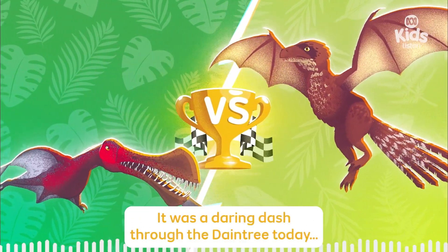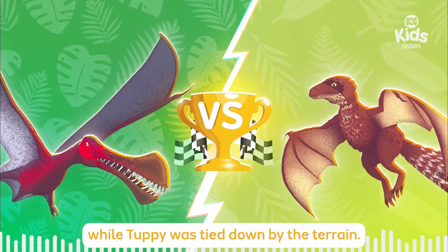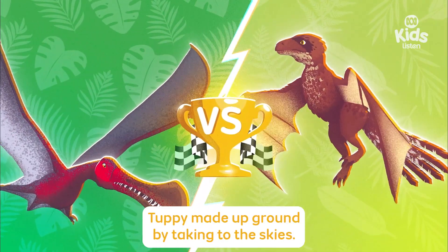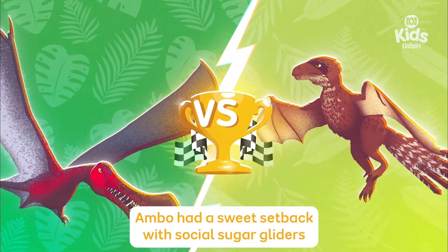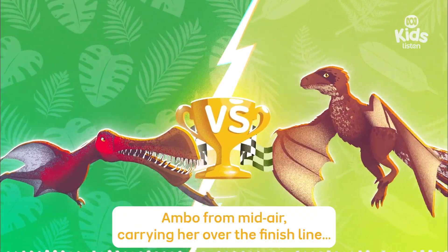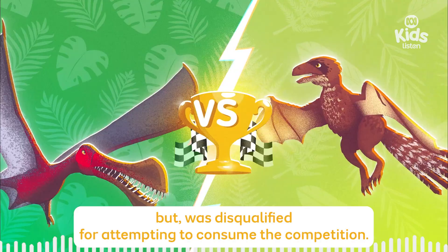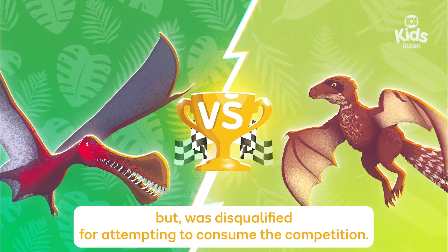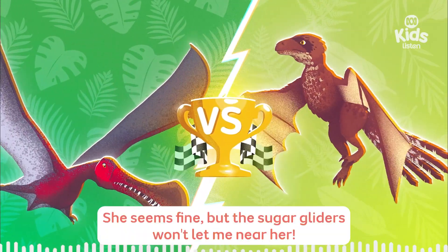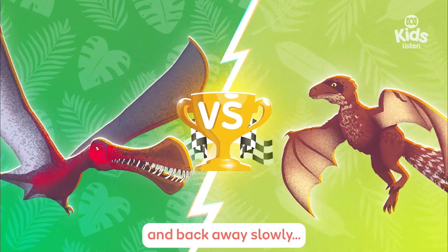Give the Domers the recap in the action replay! It was a daring dash through the Daintree today! Ambo was right at home in the rainforest and took an early lead while Tuffy was tied down by the terrain! After vanquishing the vines, Tuffy made up ground by taking to the skies! Ambo had a sweet setback with social sugar gliders before crash landing in a raging river! Tuffy swooped in and snatched Ambo from midair, carrying her over the finish line, but was disqualified for attempting to consume the competition! How's Ambo feeling now, Amanda? She seems fine, but the sugar gliders won't let me near her — I think they're feeling protective of their new friend! I'm just going to leave the trophy here and back away slowly!